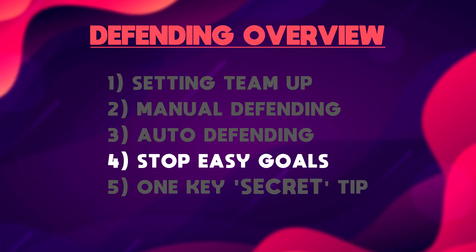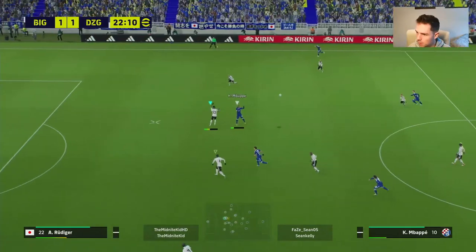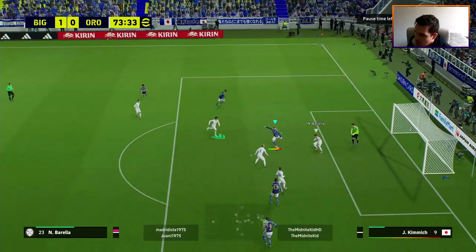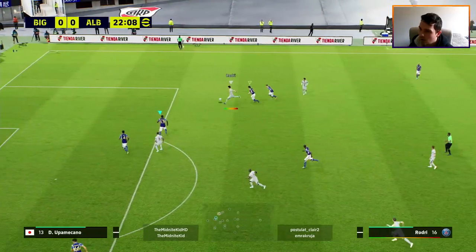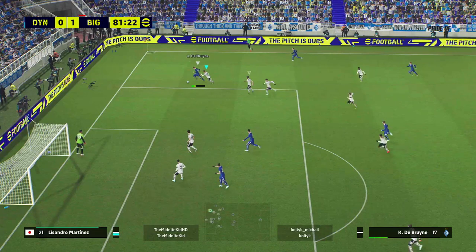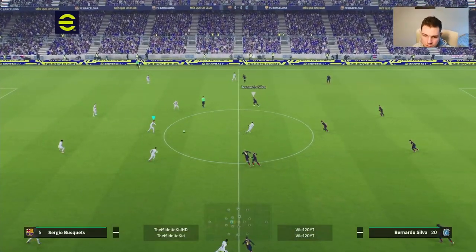The short answer to stopping easy goals without any nonsense is that there is no way to really stop them - you are going to concede stupid goals and get screwed online sometimes. This guy spams a one-touch pass that goes through my legs because I'm holding the contextual block and it doesn't work. When this happens you just have to grin and bear it. If you're conceding a lot of stupid goals, revert back to setting your team up correctly and get more comfortable on the ball.